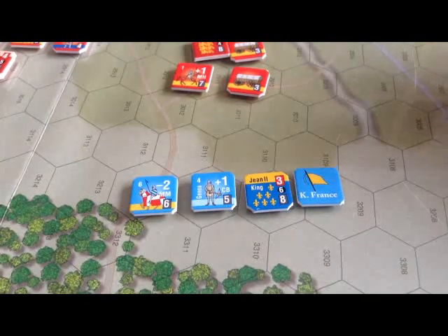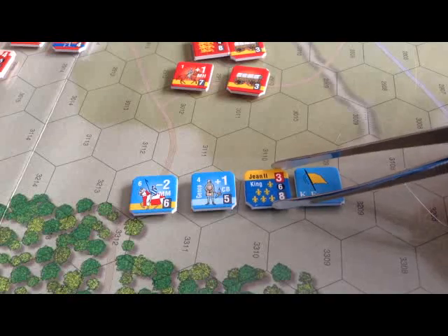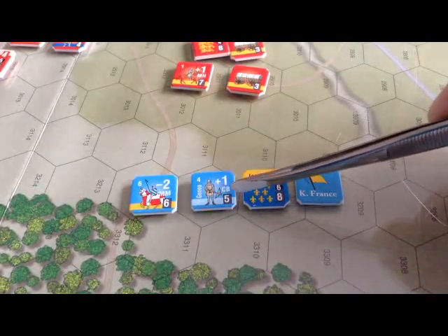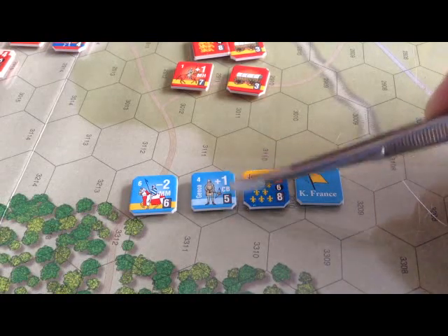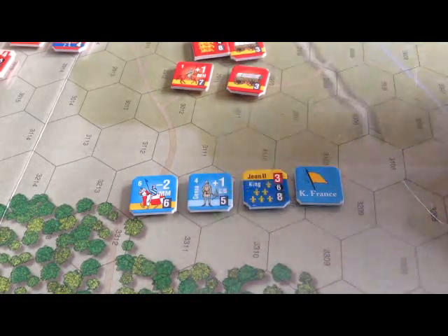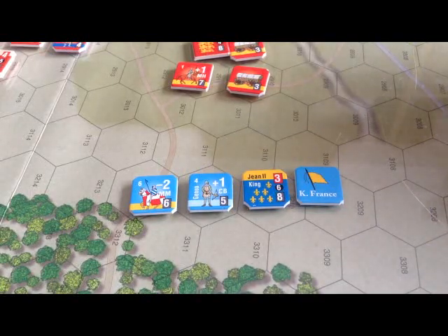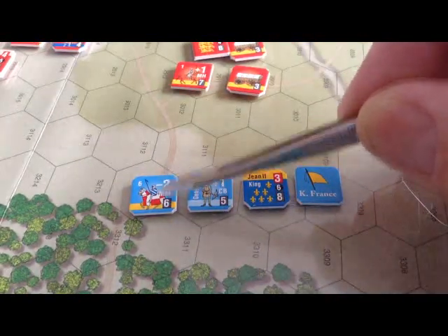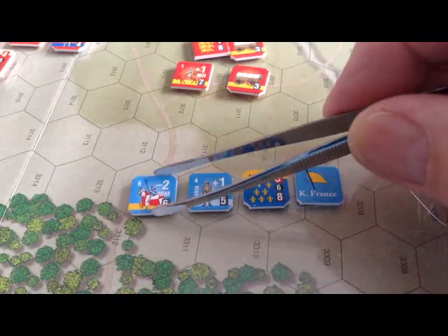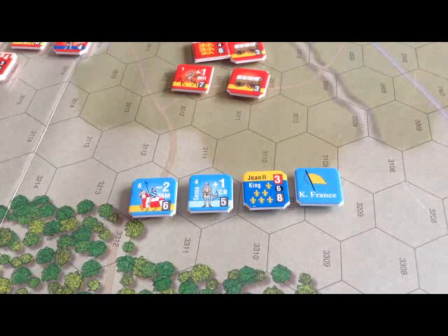Here are some typical French units. Jean II is the king, and there's his standard. There's a crossbowman — CB — with shock value and movement factor of 5. Again, the color band denotes the commander the unit is part of. Mounted knights have a moving value of 6 and shock value of negative 2. There are a whole host of counters.